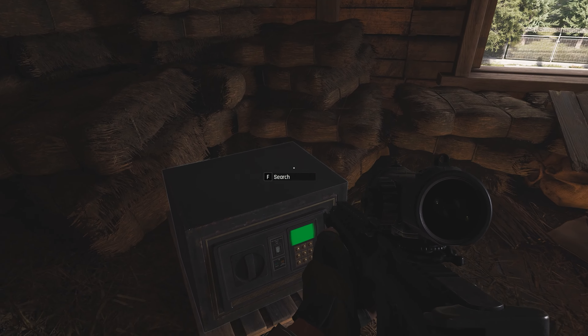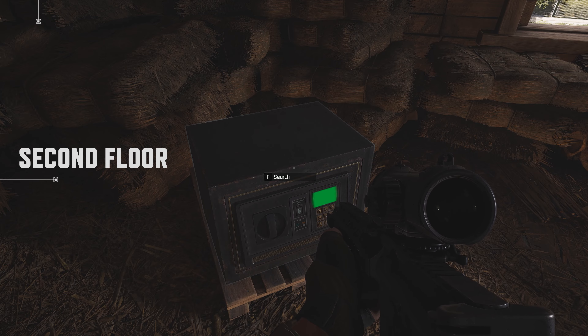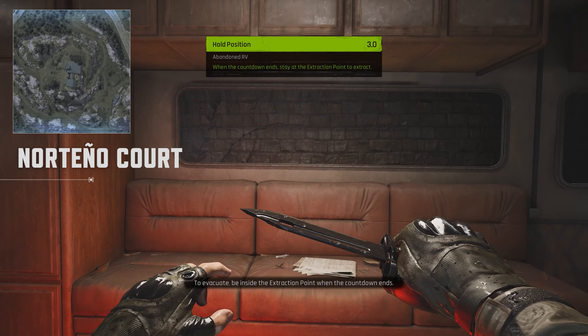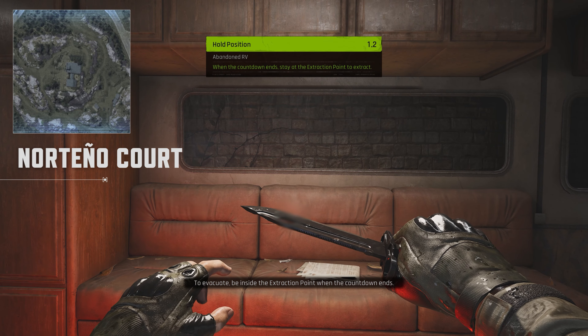The farm and valley received some minor adjustments. For example, the safe on the second floor of the stables is now an encrypted safe, and the chance-based extraction point at the valley RV camp has been moved to the entrance of Norteño Court.